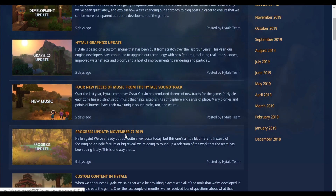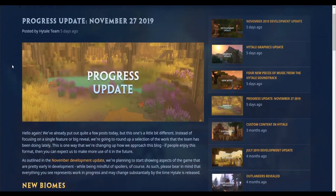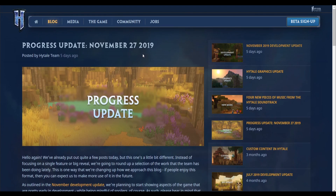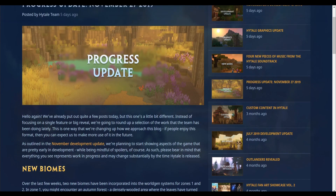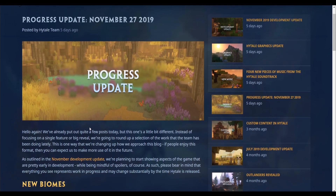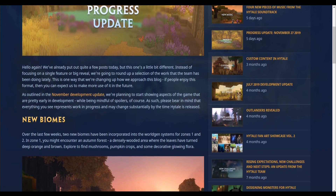Today we're gonna take a look at the progress update for November 27th. Truth be told, this is gonna be a first look and I'm really excited to see this myself. So, progress update November 27th 2019 — I think I'm just gonna skim through stuff and try to get the overall gist of things. It says they're gonna round up a selection of the work the team has been doing lately. This is one way they're changing up how they approach the blog — interesting stuff.